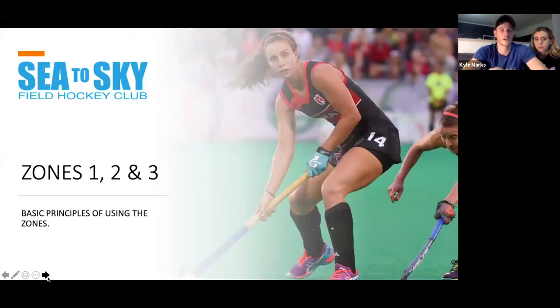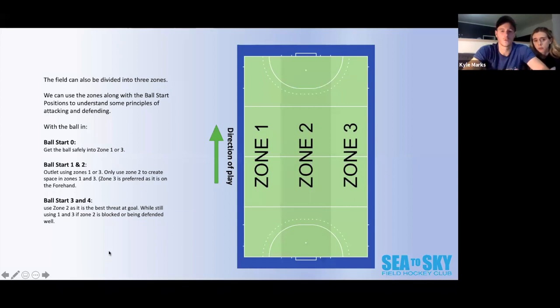Now we talk about the zones of hockey — the lanes of the field. On the field we have zone one, zone two, and zone three. Zone one — if we are playing towards the top of the field — is on our left-hand side, our reverse side. Zone two is in the middle. Zone three is on our right-hand side, our forehand side.